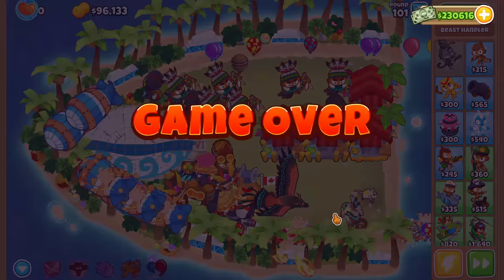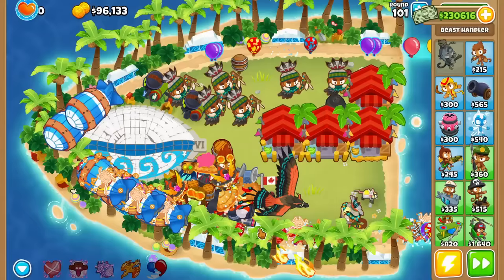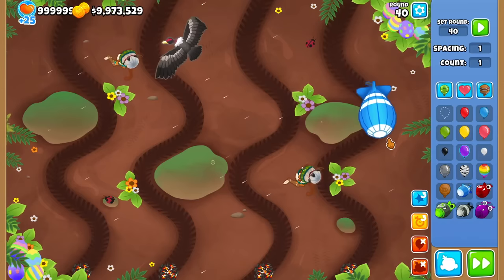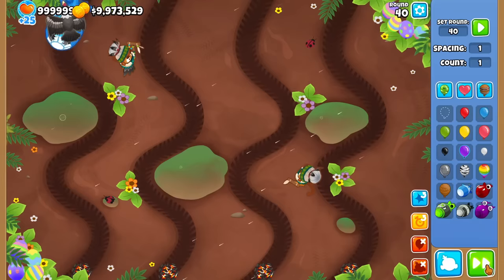Very cool. I just died to the next round because there are just too many bloons in round 101. Before I go, just a couple quick Sandbox tests. Muddy Puddles can be turned into a truly one-lane map just by having the Condor pick up MOABs in lane 4 and make them work in lane 1 — definitely some interesting strategies in that regard.